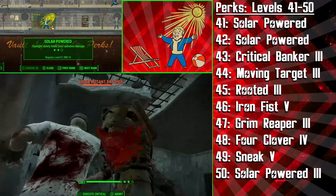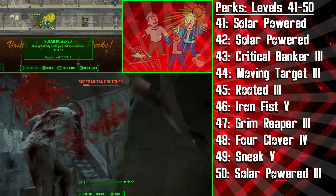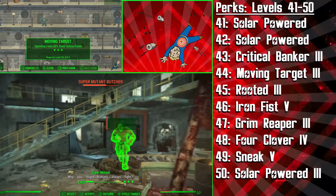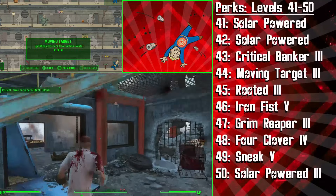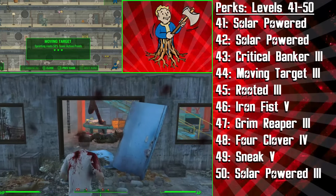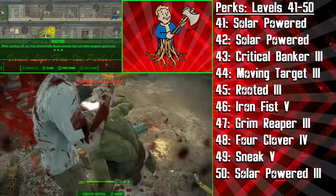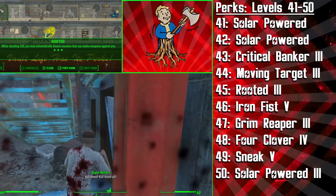The second rank of Solar Powered will make you slowly remove radiation, which is always helpful. We're then getting Critical Banker 3 to store another critical hit in VATs, and then at level 44 we're getting the third and final rank of Moving Target — now sprinting will cost 50% fewer action points, and combined with our high Endurance and high Agility, we'll be able to sprint for a super long time. Next we get the third rank of Rooted, which gives you a chance of automatically disarming enemies that use a melee weapon against you while you're standing still — this plays into the whole unexplainable monk power concept of this build.